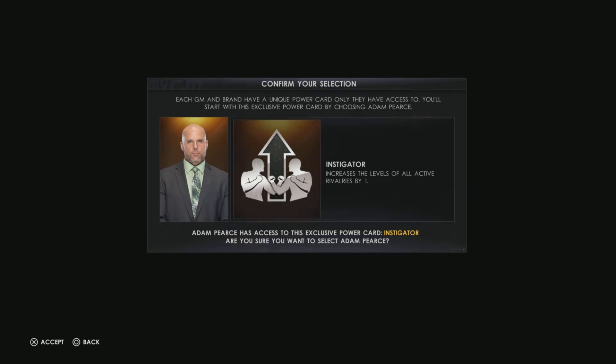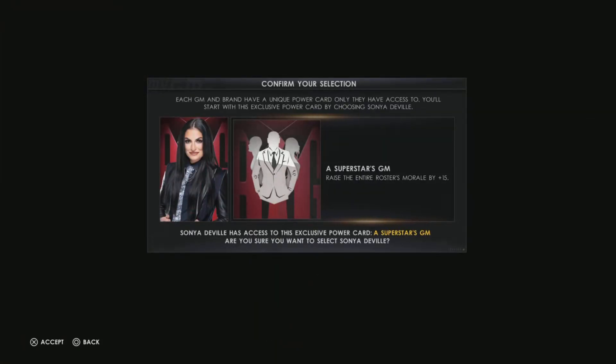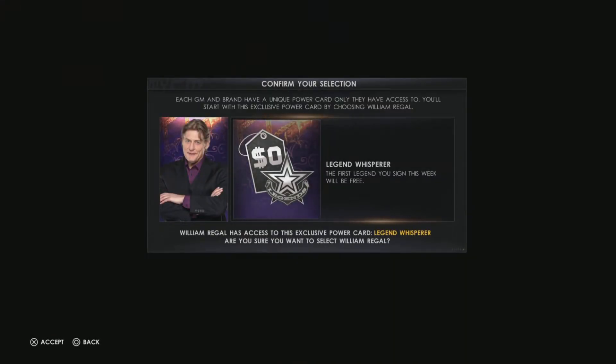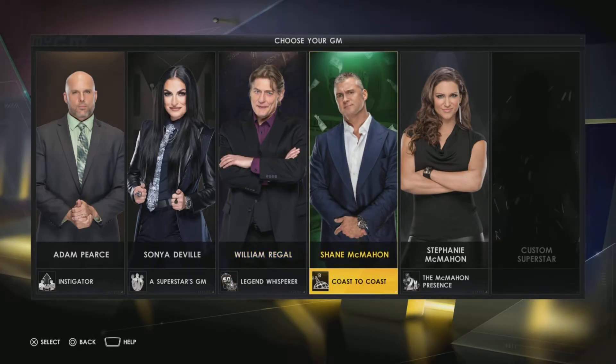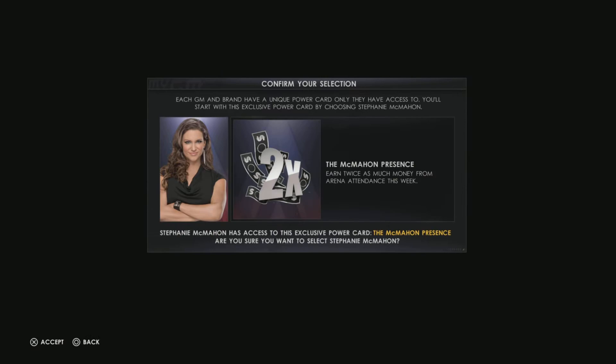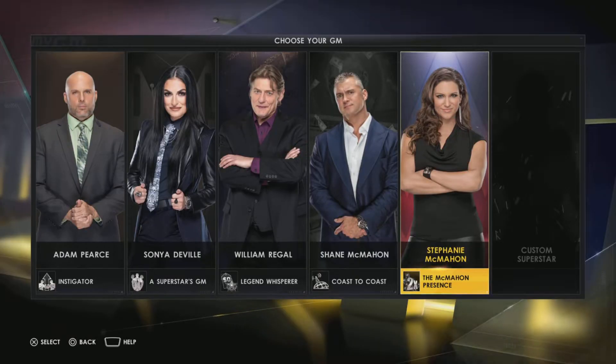We can get more into the power cards later. If you're seeing this, you probably already know how GM mode works, so I'll give a summed-up version. Adam Pearce has Instigator - increases the level of all active rivalries by one. Sonya Deville raises the entire roster morale by 15. William Regal has Legend Whisperer - the first legend you sign this week will be free. Shane McMahon's Coast to Coast means GM Interference provides a plus two show bonus and will be free to book. Stephanie McMahon has McMahon Presence - earn twice as much money from arena attendance that week.